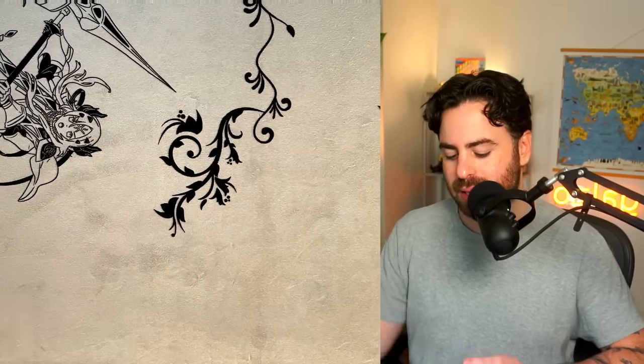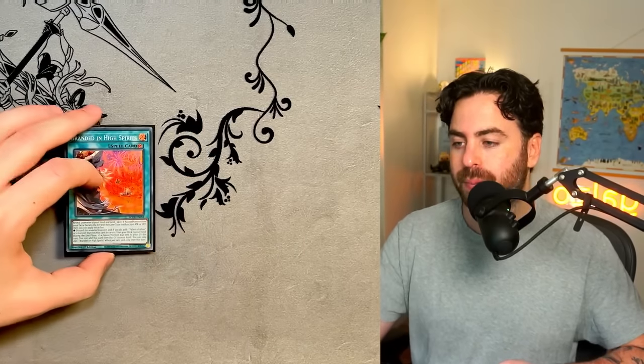Three Branded Opening — thankfully we still have this. This is a non-starter; it is not cuttable. And three Deployment — again, we want access to Cartesia every single time. Now we're playing only one High Spirits. You could be playing two.